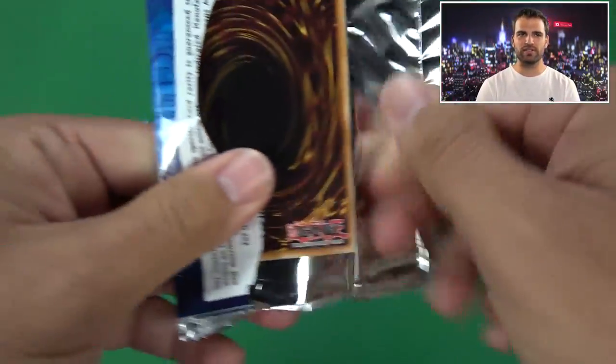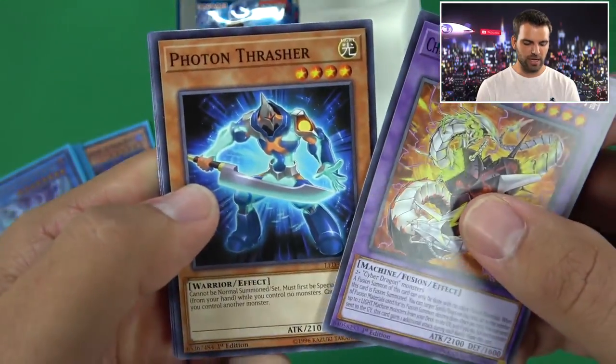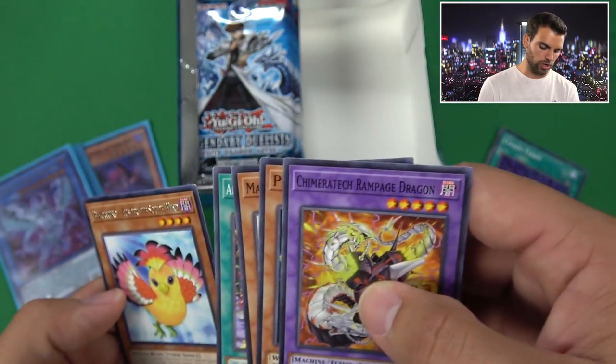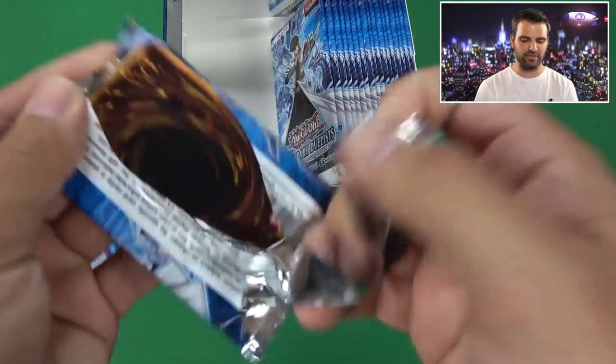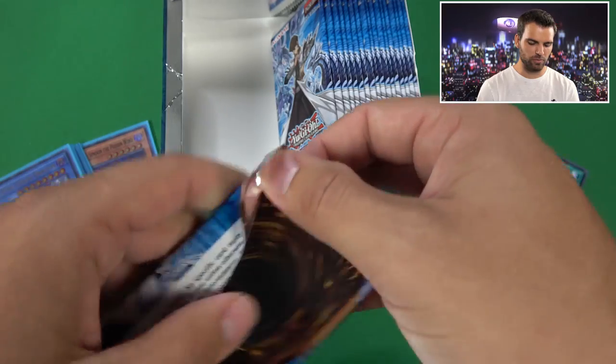Photon Thrasher, Maiden with the Eyes of Blue, Abyss Script - another Auster the South Wind. Blackwing takes flight with a Legendary Dragon. Legendary Duelist White Dragon Abyss. Let's see if we get a Blue Eyes Solid Dragon in the same box as Blue Eyes Chaos Max. It looks like we only got two Ultras on that side.